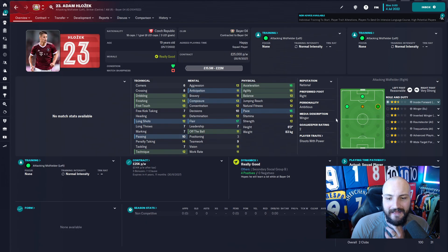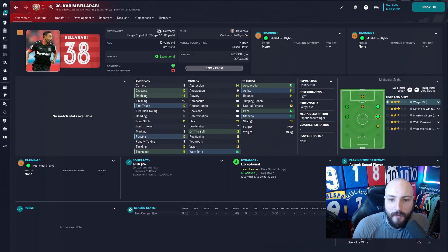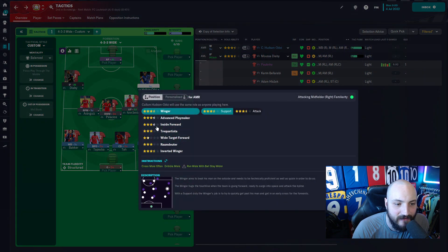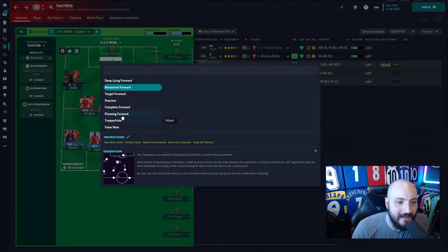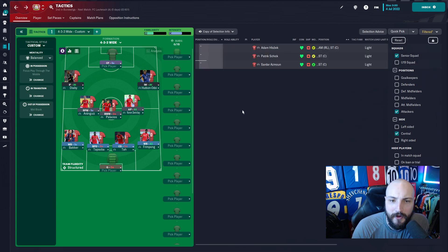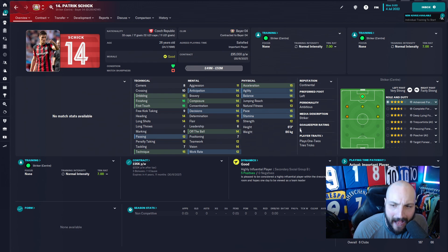On the right-hand side, Hlozek can play there - he's right-footed. We also have Bellarabi with pace and good dribbling, and Hudson-Odoi can play both positions. He's not the best finisher but he can cut in as an inverted winger. I'm going to give Hudson-Odoi a run out, play him on attack. Then we need a complete forward on support so he drops back and gets involved. The striker can only be Schick - he looks absolutely phenomenal with jumping reach, speed, strength, pace, decision-making, good off the ball, dribbling, finishing, first touch and technique.